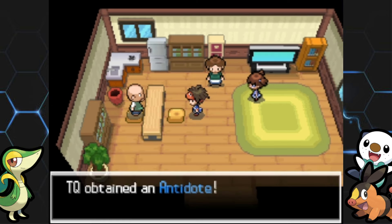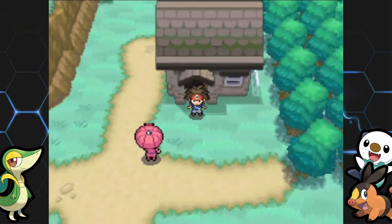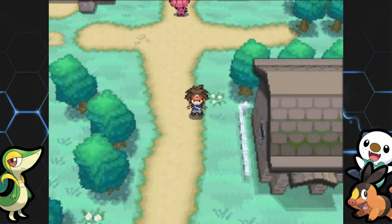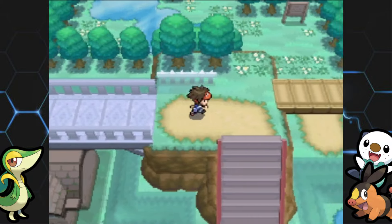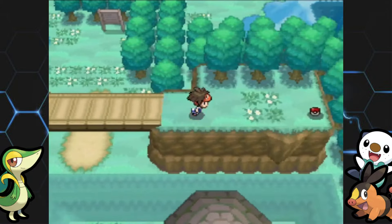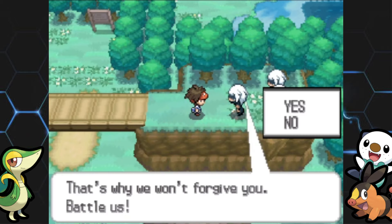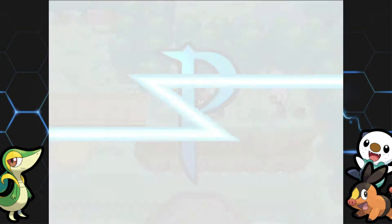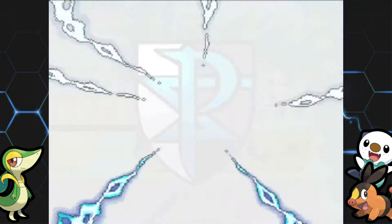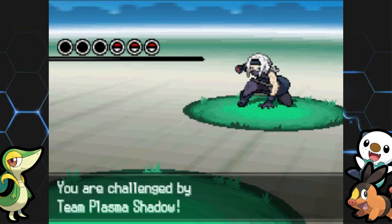The last thing I want to check out is across these bridges — and whoa, the Shadow Triad just appears out of nowhere. You can't grab this item until you fight all three of them in a row. Not sure why they force you when Team Plasma is already done, but you have to battle them.